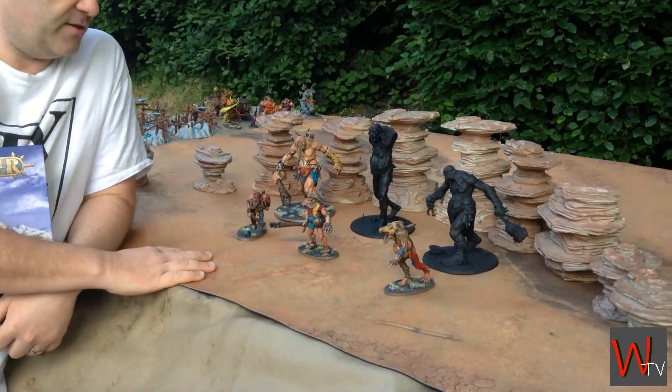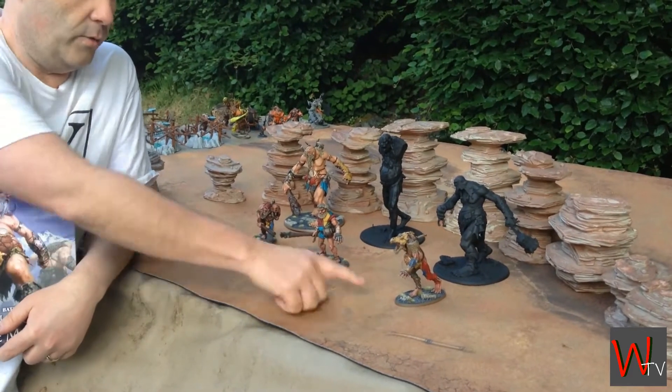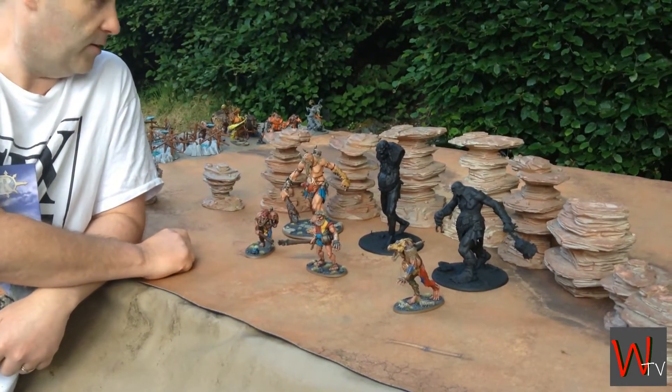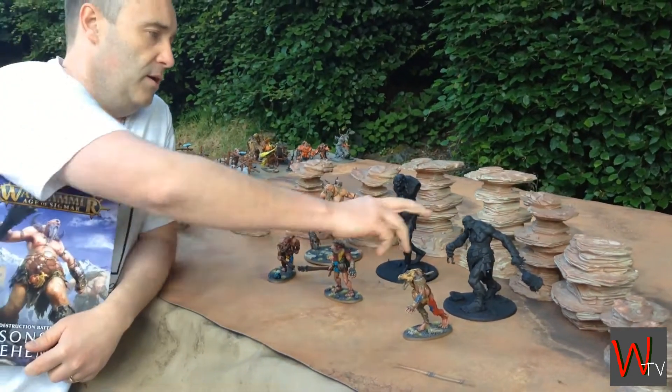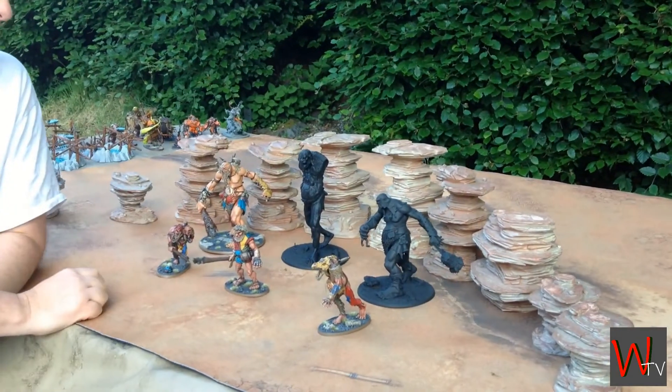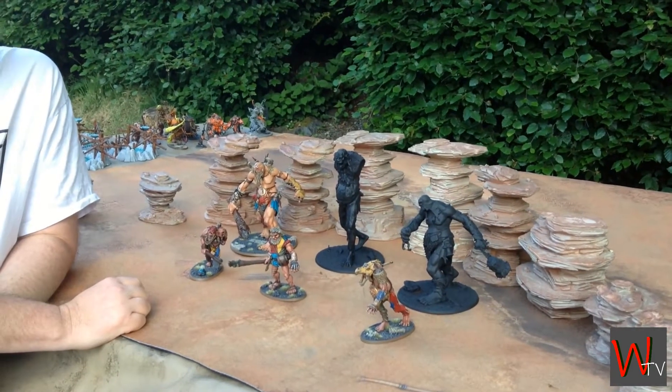Three separate Mancrusher Giants. We've got Boris in the centre, Iron Jaw over here on the right, and on my left here we've got the Twins. We've got Bergon the Warstomper, we've got the Executioner who's the Gatekeeper, and then we've got the big man himself who's going to be my Kraken Eater.